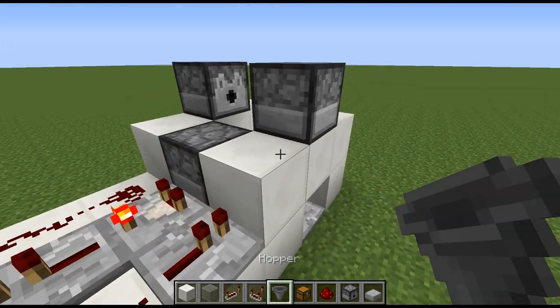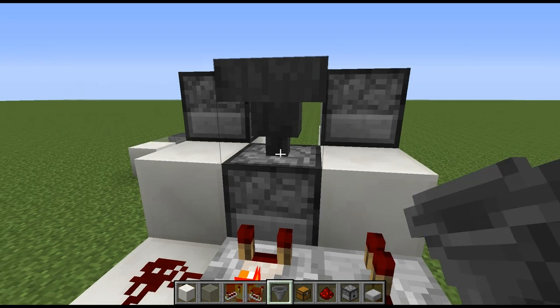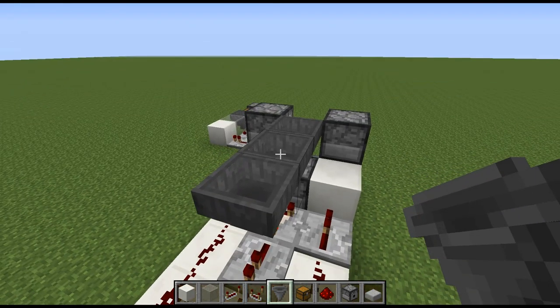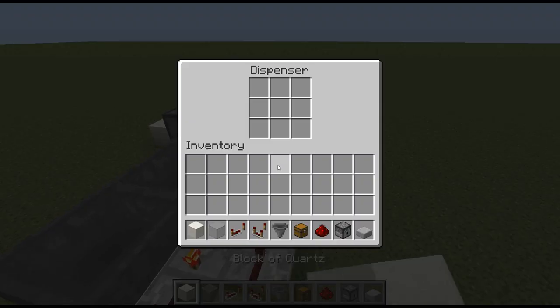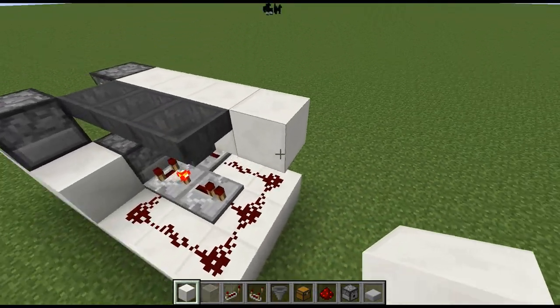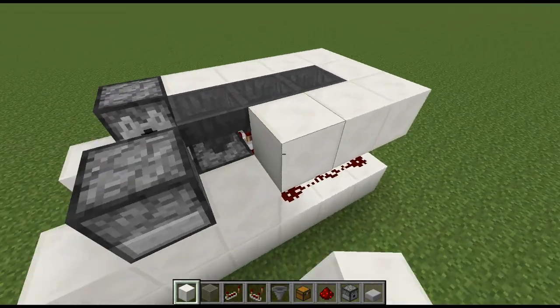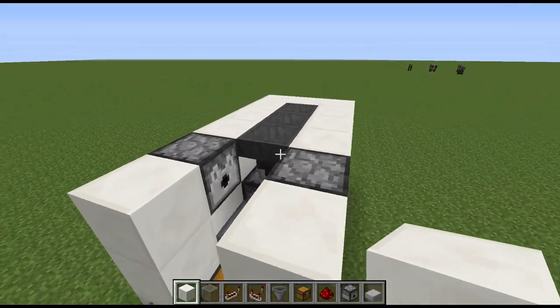Then we're going to move over to the hopper and place that on top of this dispenser, and then two more behind that, so you'll have three hoppers right there. Then come around with your building block and just build that, fill that in right around like that, and you can finish that off right like that.